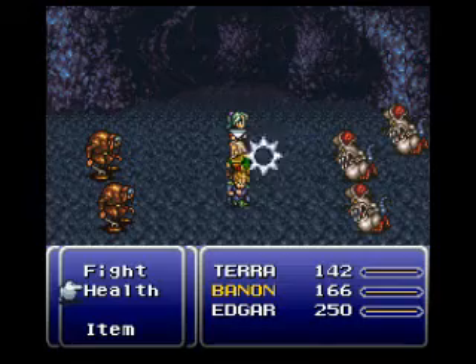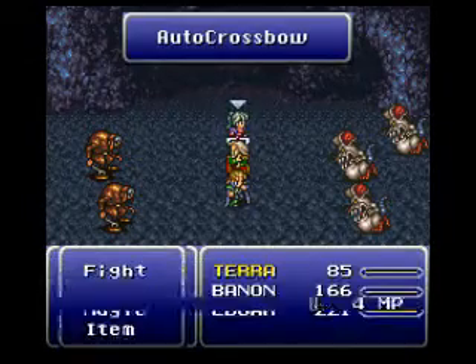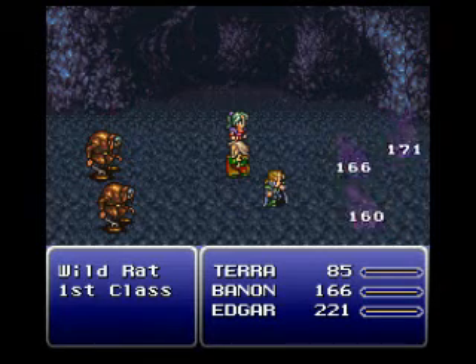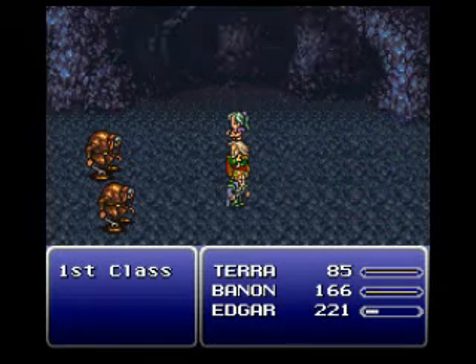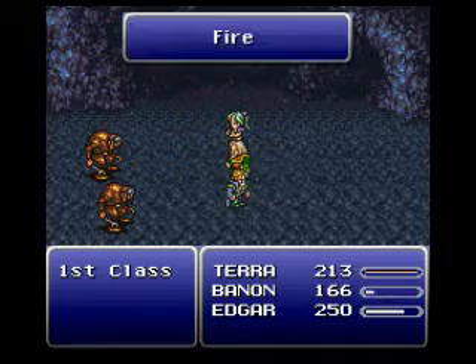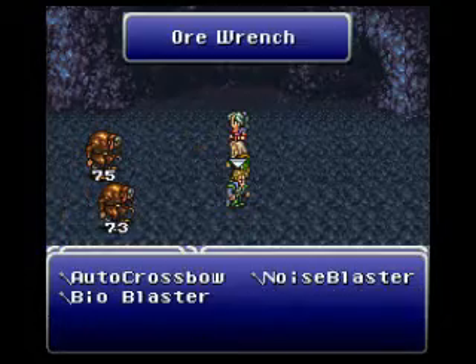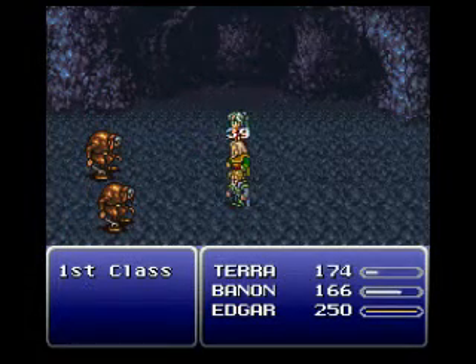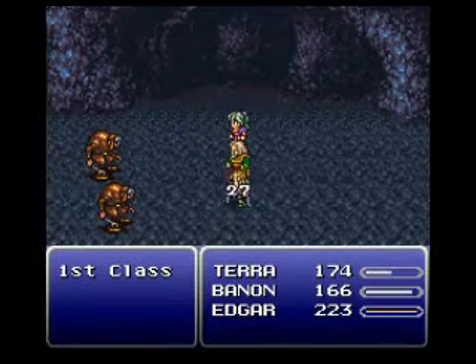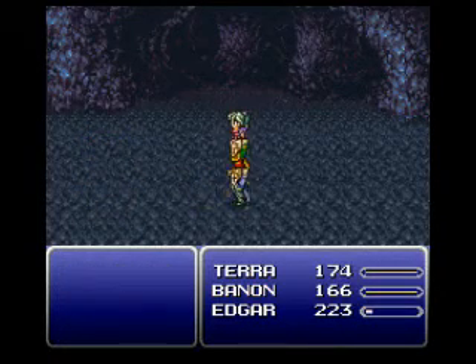I'm going to use Auto Crossbow on those. Bannon, you need to heal. Terra, set fire on these two. The First Class guys tend to counterattack with a Wrench attack, I believe. They might even self-destruct — don't quote me on that because I don't quite remember for sure. But yeah, that hurt a little bit. Alright, do health, and they're out of there.